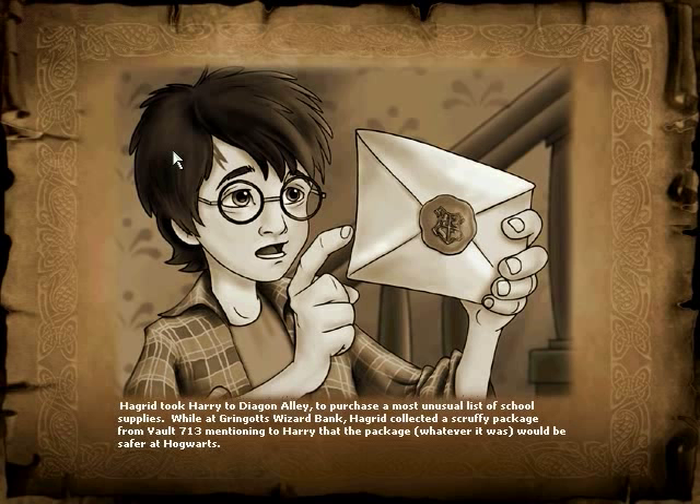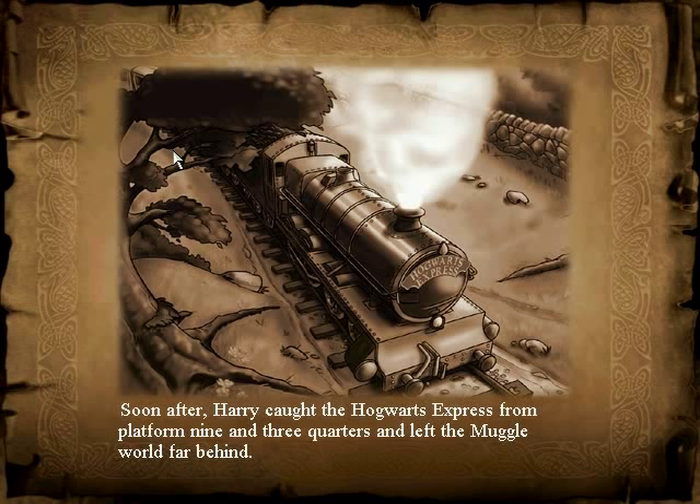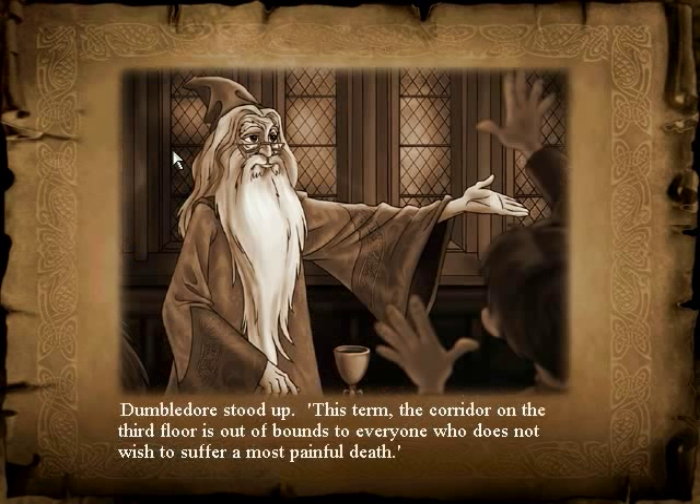Harry caught the Hogwarts Express from Platform 9 and 3/4 and left the muggle world far behind. Dumbledore stood up: 'This term, the corridor on the third floor is out of bounds to everyone who does not wish to suffer a most painful death.'